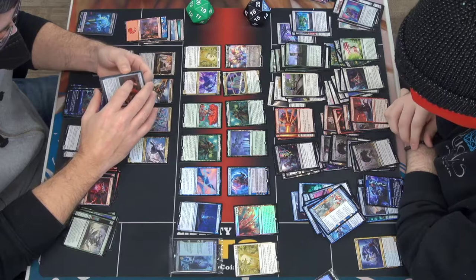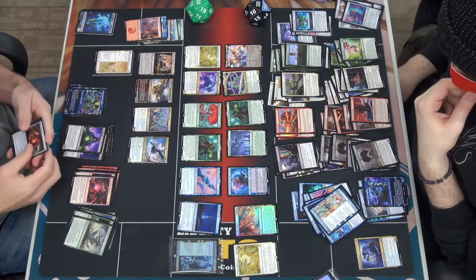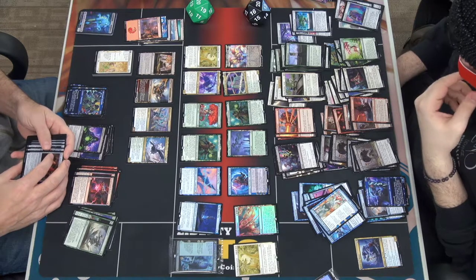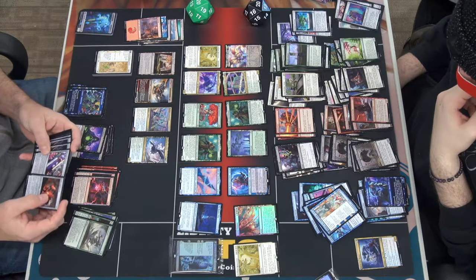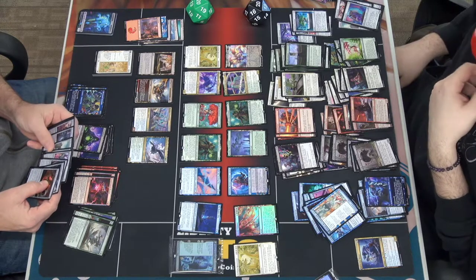Tezzeret — two blue. First activated ability of an artifact you activate each turn costs two less. Draw two cards, then discard two cards unless you discard an artifact card. Then target artifact becomes an artifact creature — if it is a vehicle, it has base power and toughness 4. Whenever an artifact you control becomes tapped, draw a card. Pretty good — that works if you're attacking with a vehicle.